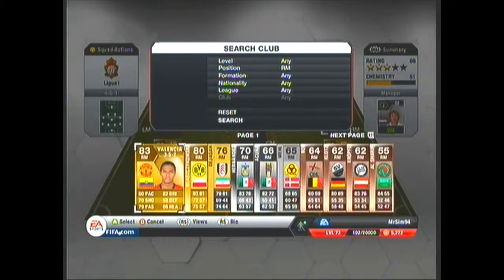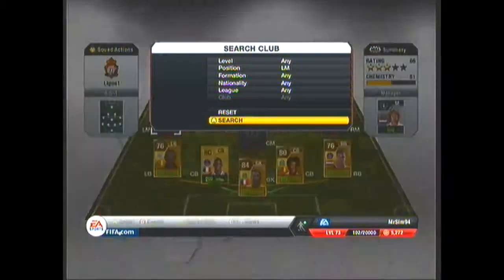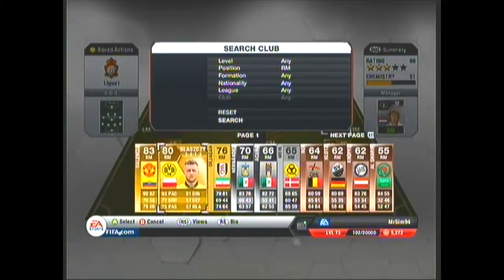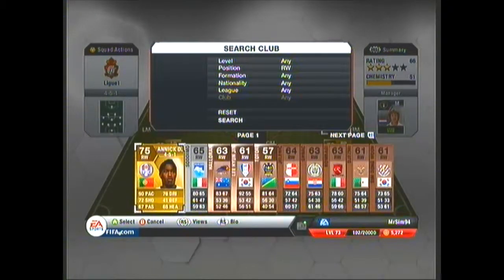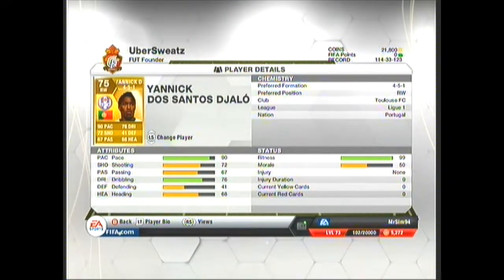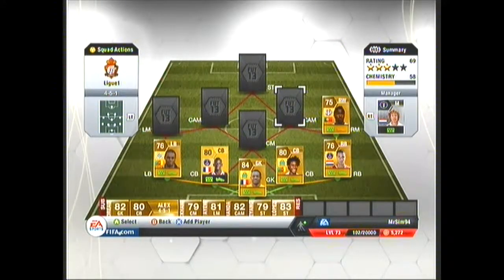Now we'll move on to the right mid, and I am playing in a 4-5-1. I seem to have lost my right mid — I might have got him in a right wing. And yes I have. Now Yannick Jao — 3-star skill moves, 4-star weak foot, 700 coins. 90 pace, 72 shooting, 76 dribbling — very, very good stats. I've used him in FIFA 12 and he was a beast, although I think his overall has gone down a little bit. He is a good right wing.